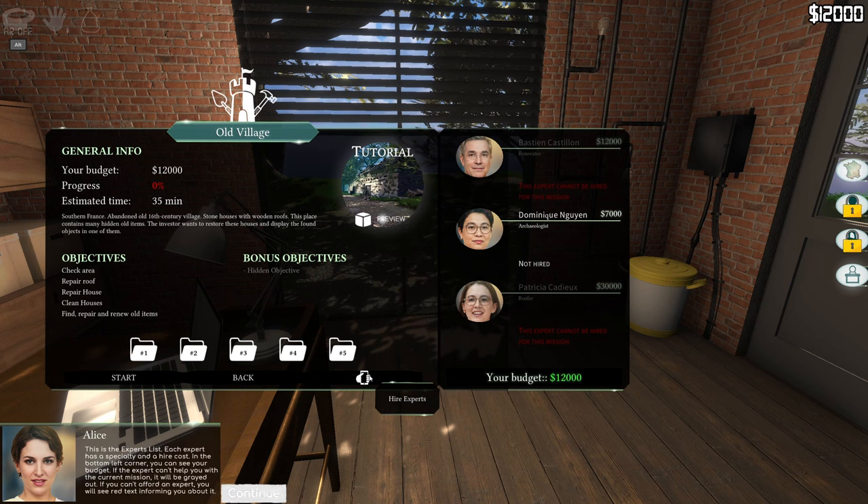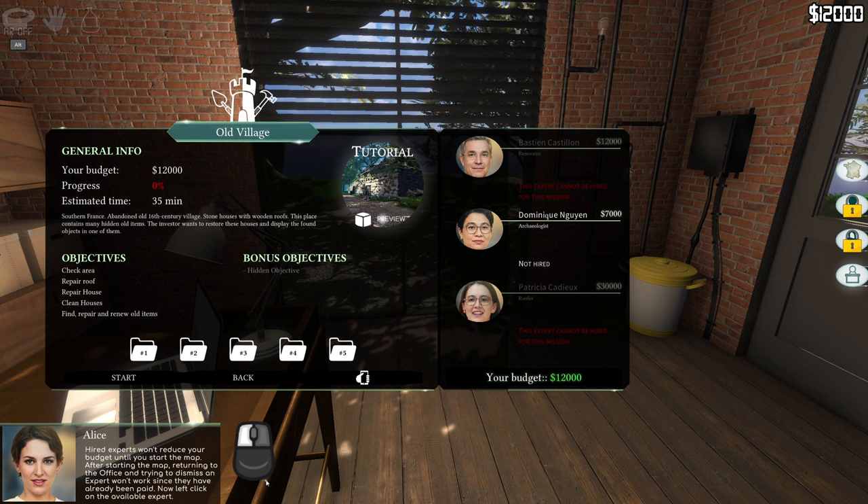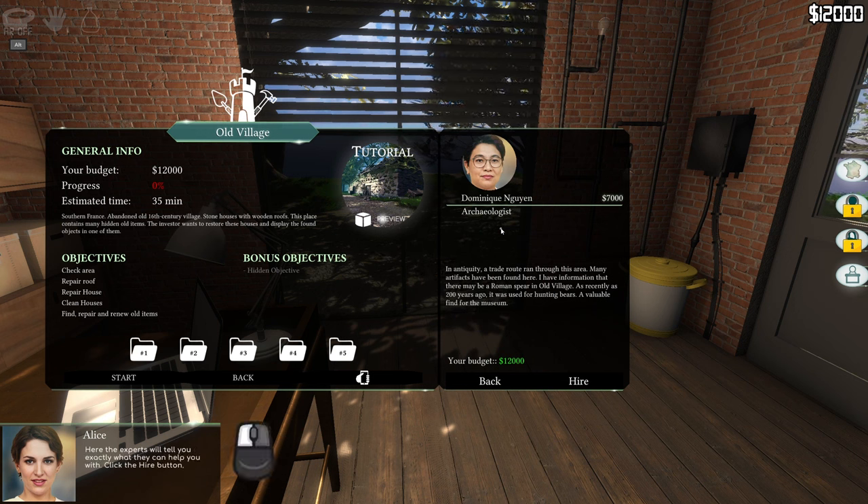This is the experts list - each expert has a specialty and a hire cost. If an expert can't help with the current mission they'll be grayed out. We're going to hire Dominique - she's an archaeologist. Hired! Hired experts won't reduce your budget until you start the map. After starting the map, returning to the office to dismiss an expert won't work since they've already been paid. Budget will be decreased once you start.